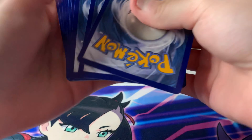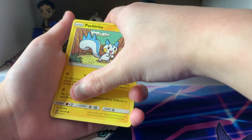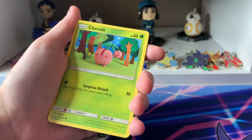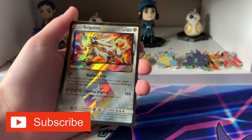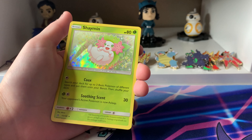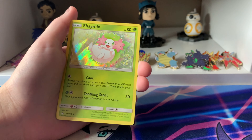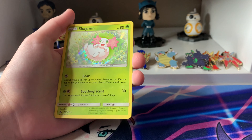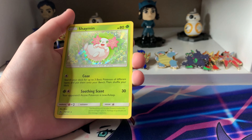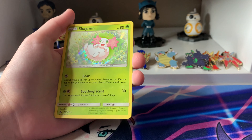The last pack we will open is Duskmane. Here is the code card. We have a Steel Energy, Sheldon, Order Pad, Monferno, Pachirisu, Skorupi, Yungoos, Cherubi, Piplup. That's really cool — a Prism Solgaleo, and a Holo Shaman. The shine isn't as shiny as other cards and the newer cards, but it's still pretty. I love the artwork. So cute.